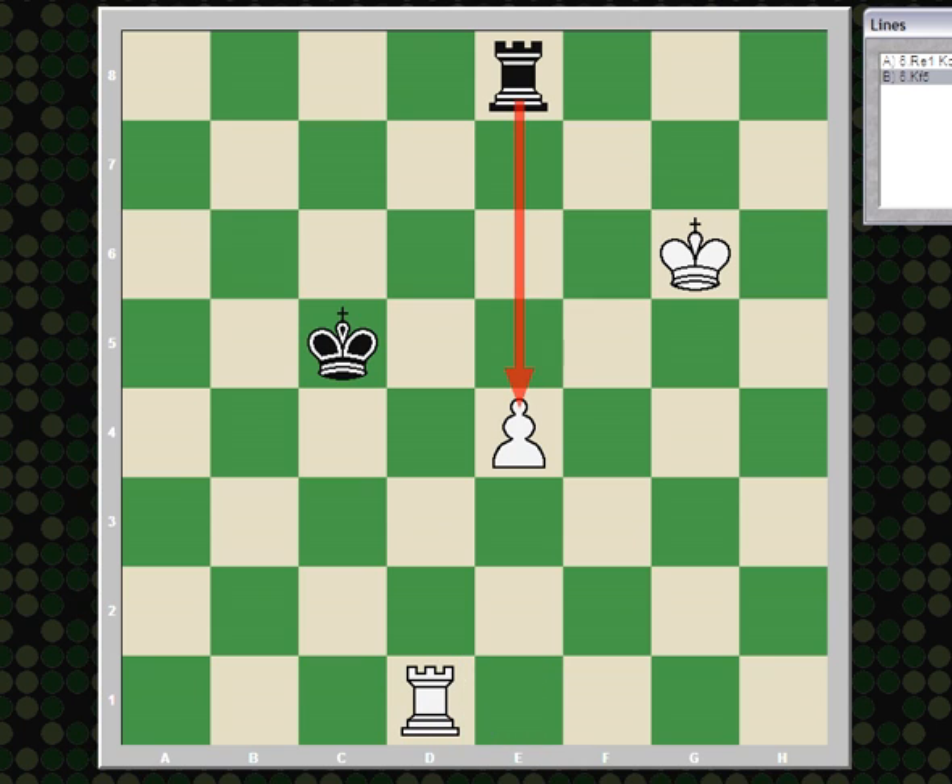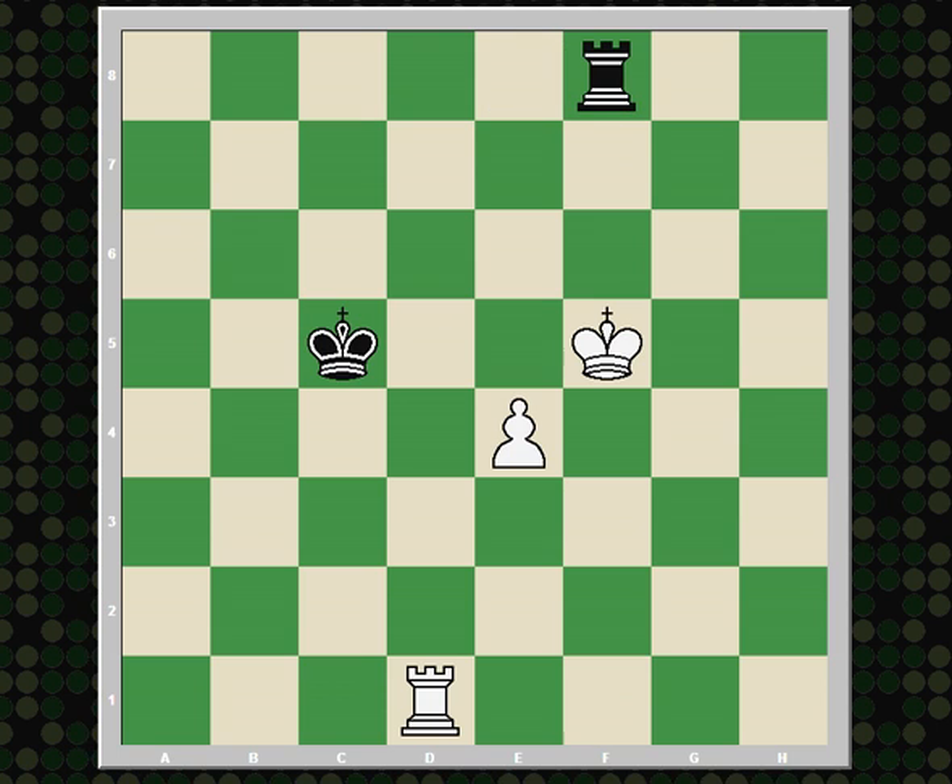Say king f5 — the only move that protects the pawn. Rook f8 check. King e6. Rook e8 check. Black is skewering the king and pawn, so there's only one move: king f5. And well, we've seen this position before. Because there's so much distance between the king and the pawn, the king is unable to force the advance of the pawn using the king alone.